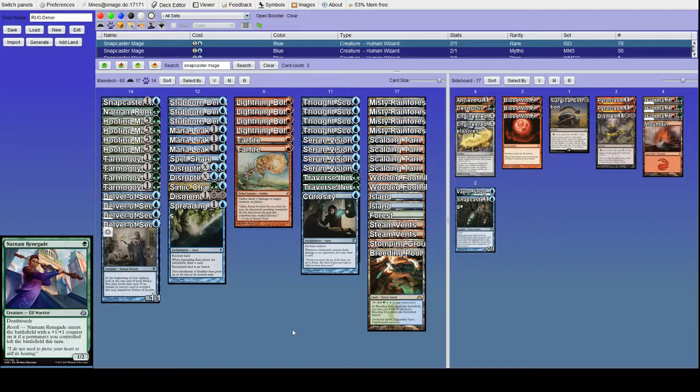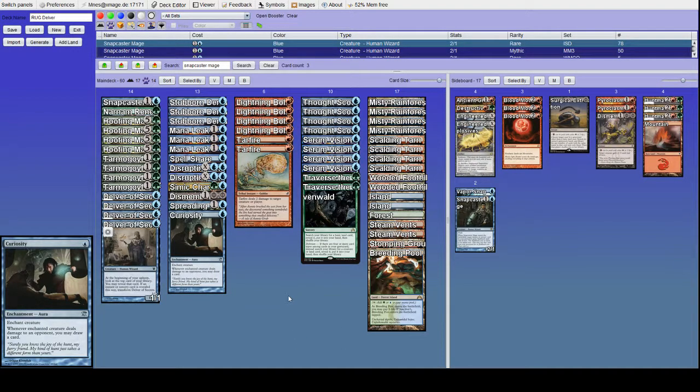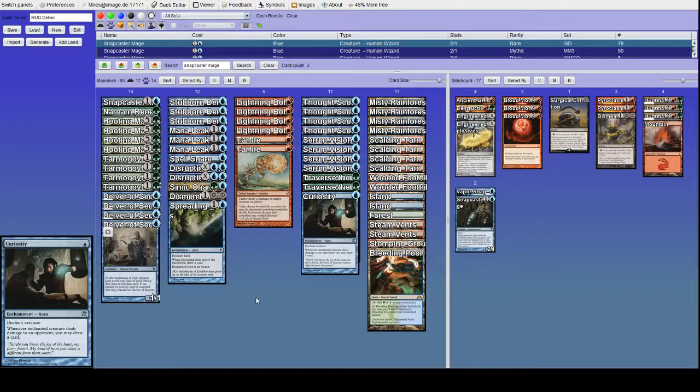We're gonna find out as we go if Renegade deserves its spot. Curiosity is also under review — it's a card I added relatively recently as a hedge against midrange. It seems at least fine. I like Curiosity because we always want to be attacking most of the time, and being able to draw cards while you kill the opponent seems pretty good.